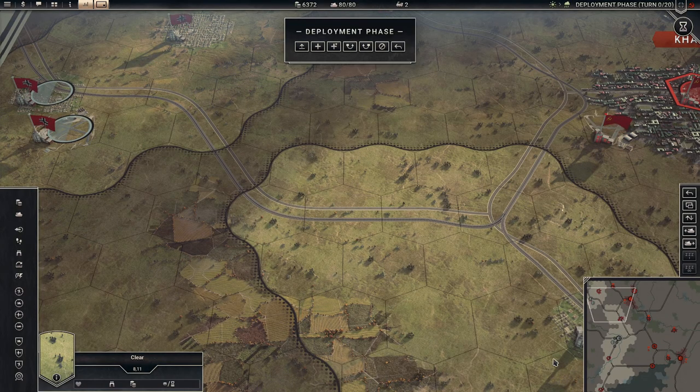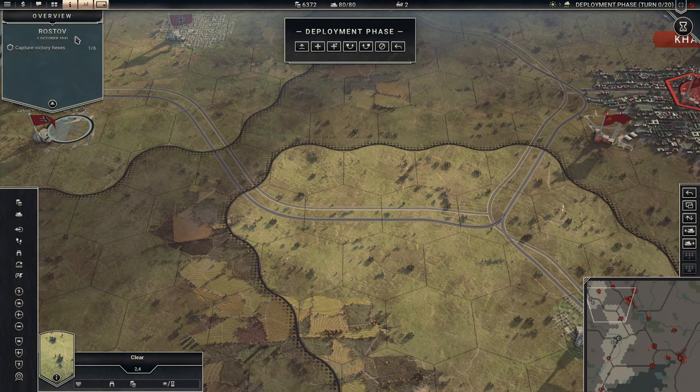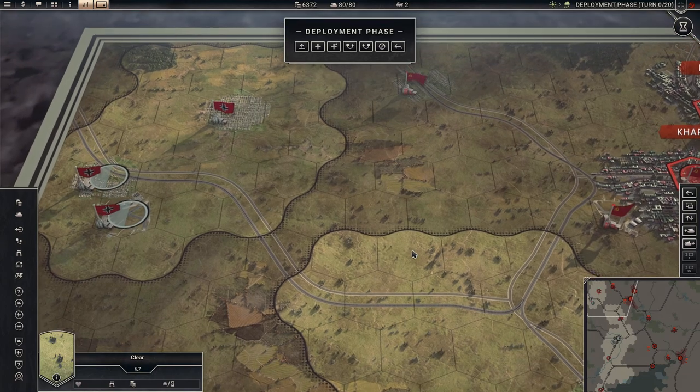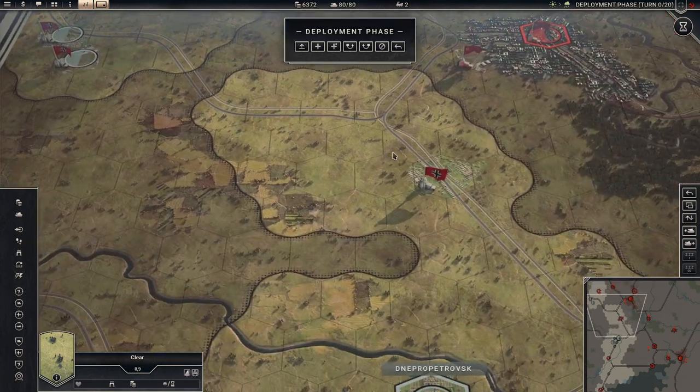Again, we are back to Panzer Corps, and we are in the mission Rostov. This is basically the continuation of our Kyiv South mission. Time is of the essence — the weather is getting colder by the day, and there are serious concerns about panzer operations in muddy or freezing conditions.